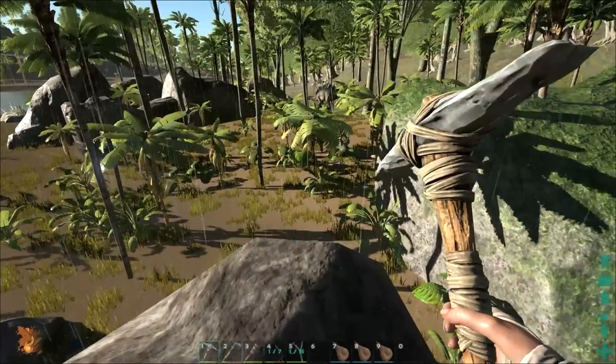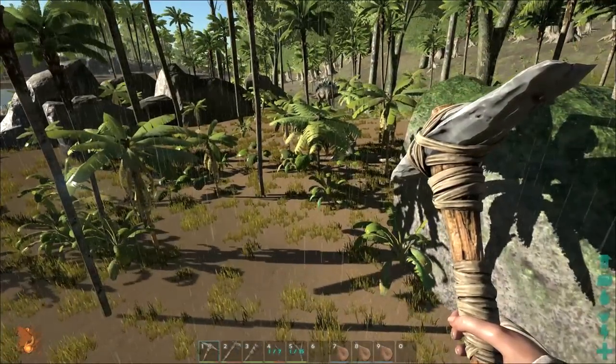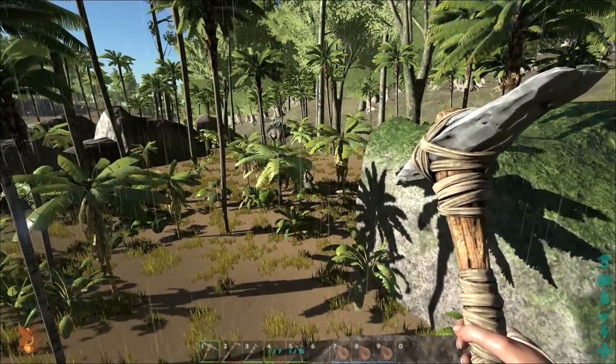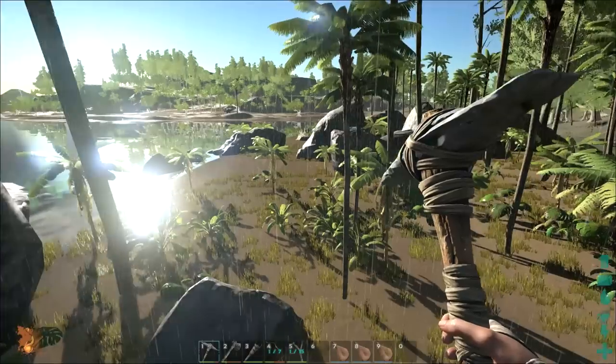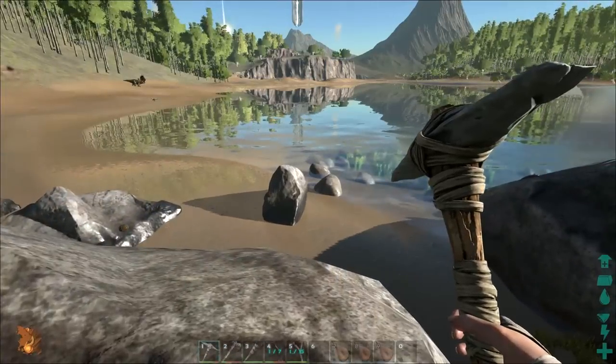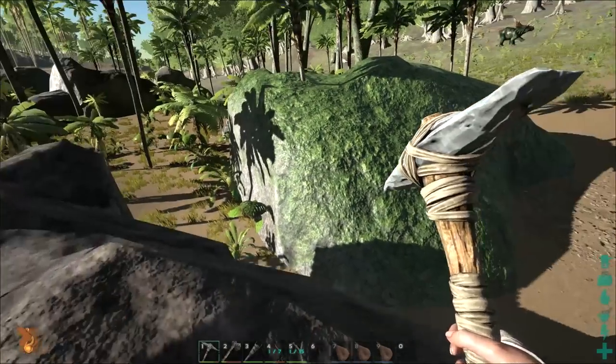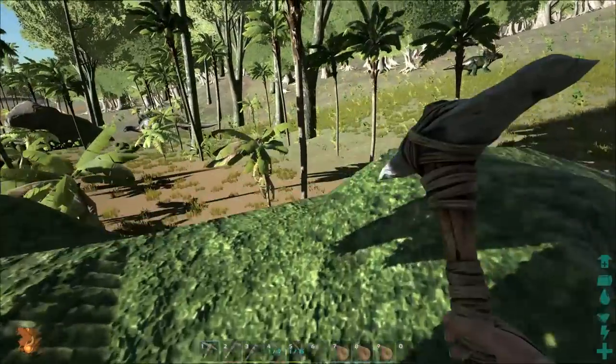From on top of these rocks I think is the bravest way for us to do this. I also think we could probably get that Stegosaurus over there if we wanted. But since he's stuck and not going anywhere, I think for right now... Can I get over to this rock by jumping? Oh, I can - good.